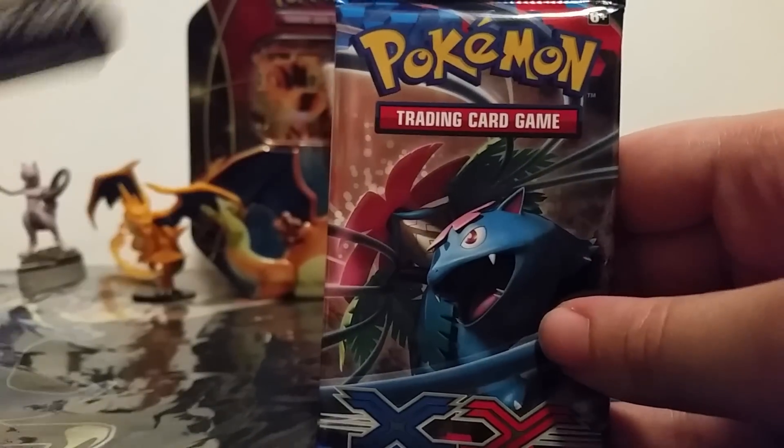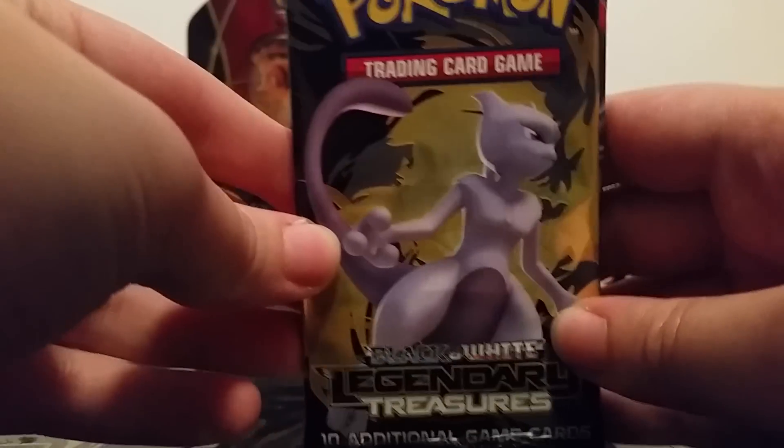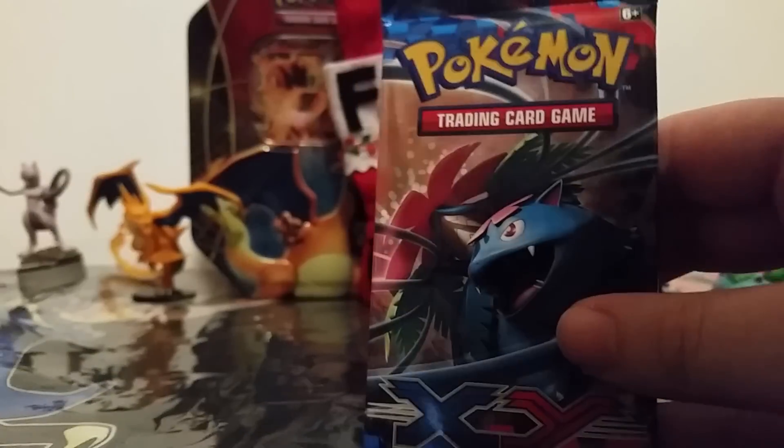Our two packs: we have an XY with a Venusaur — or a Mega Venusaur — and then a Legendary Treasures with Mewtwo. So I'll open the Venusaur first. Not sure why I chose Venusaur first, since usually I open the oldest one first. But you know what, we're breaking the mold today. It's different. Everything is different.